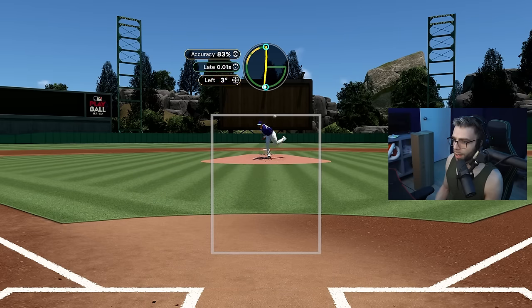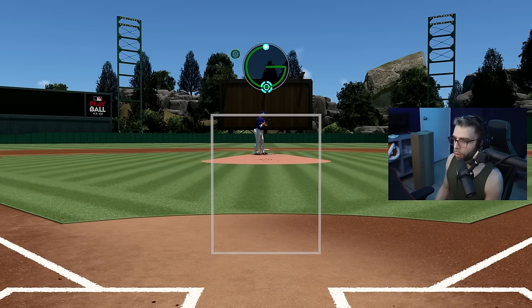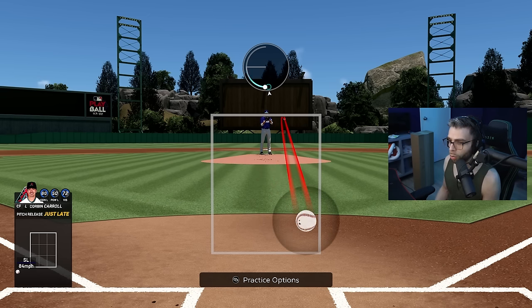One thing Xbox does not have over PlayStation — pitching is so much easier on PlayStation. You really have to go out of your way to pitch well on Xbox. Now the real tips start: sinkers. That's a whole new motion entirely. This is what a lefty sinker looks like — for righties it's the same thing just flipped.